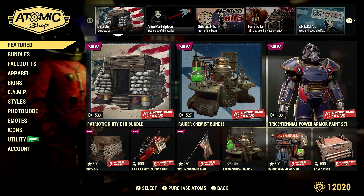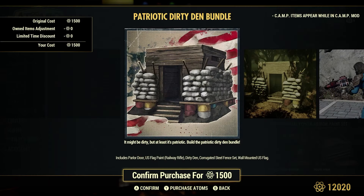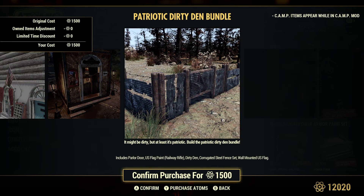Let's take a look at this featured section here. We have the Patriotic Dirty Den Bundle, 1,500 atoms. That's a nice-looking fence there — Corrugated Steel Fence Set. That's pretty cool.